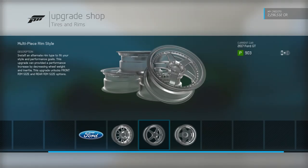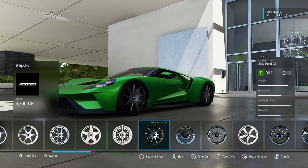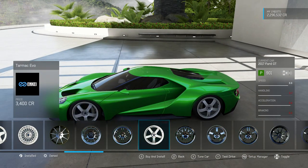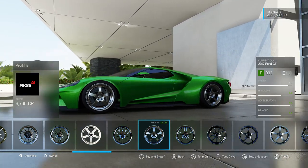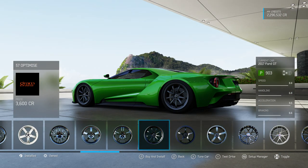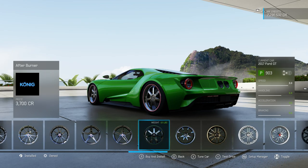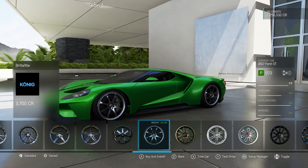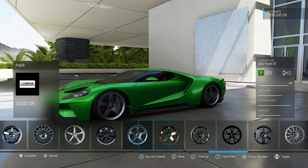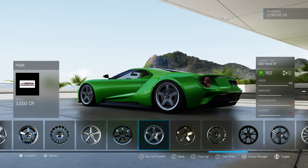For wheels, let me see if I can use any specific type to take the weight down — any HREs, maybe the Dimag 9-spokes, but I don't like the look. The N-Key NTO3Ms don't really take any weight down. The RPF1s take 10 pounds off. The Fisk Profile 5s... The Gramlite 57s — I want to use those but they don't take any weight down. None of the HREs take any weight down. Koenig Afterburners do but I don't like the look. The Rota JSPLs look okay but I feel really guilty putting Rotas on this car.